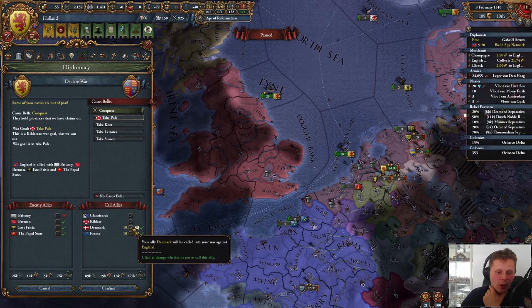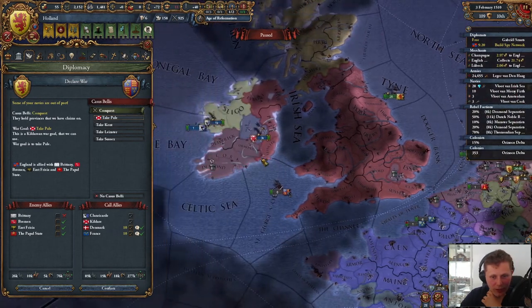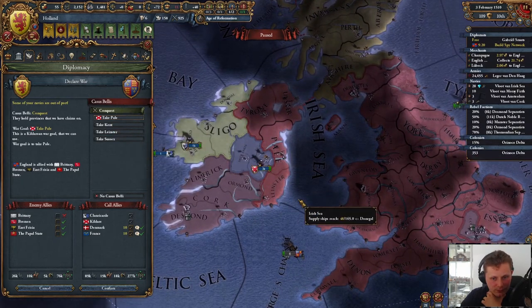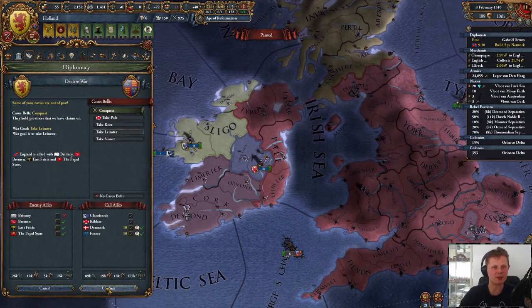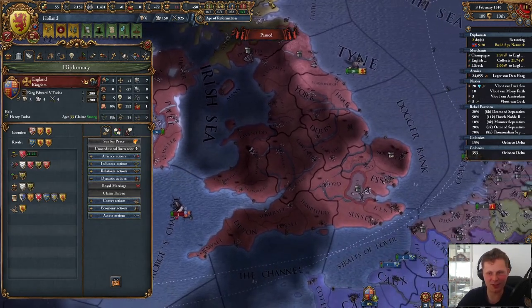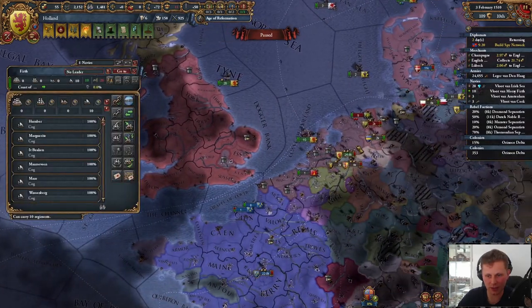We can overwhelm them. Let's call everyone in and we'll take something easy like Pale. There you go — that's way better. We overwhelm them with tremendous force. I like it. Let's confirm this.